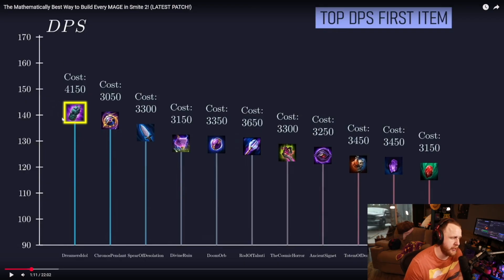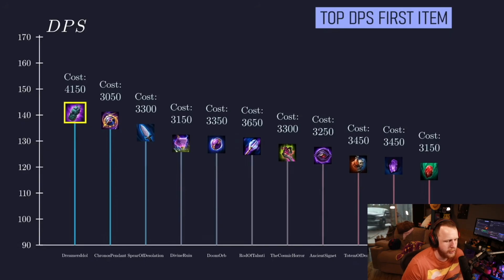This is first item DPS. Avatars is number one, but it's the most expensive. It doesn't have any cooldown rate on it, but its 140 intelligence makes up for this, boosting your ability damage enough to make it a high DPS item.